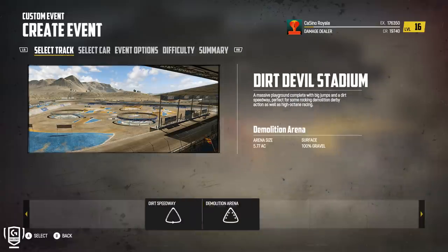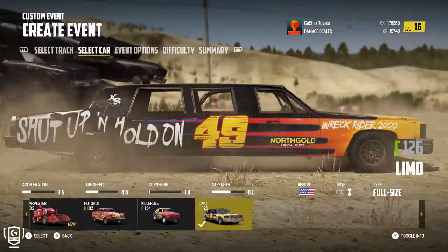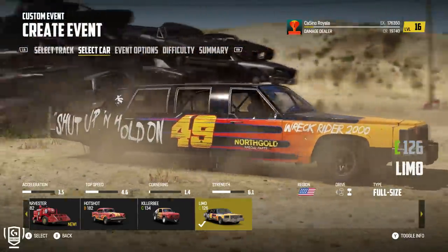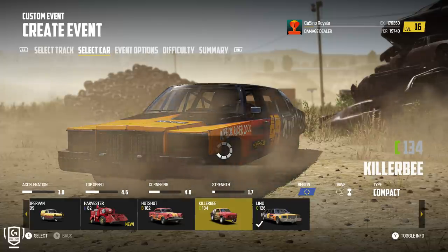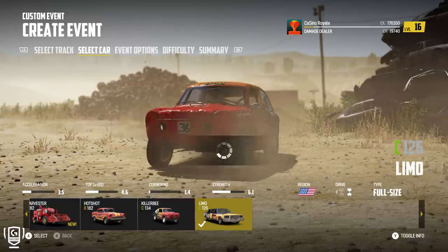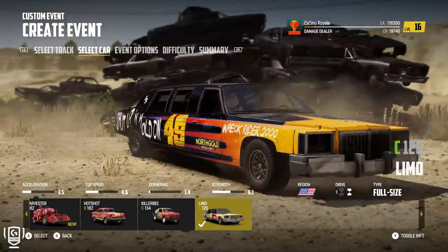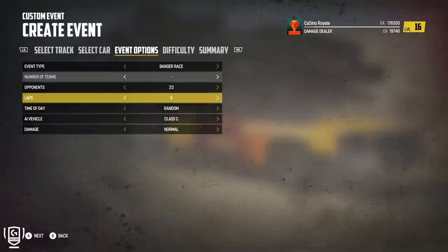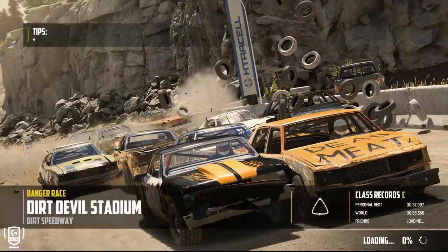Shall we start? We're going to start with a chaotic circuit. I have got the limo — I got this unlocked this morning. Naturally, I think we're going to have to have a go with this. This is a C-class vehicle, rated fairly similar to the Killer B. And while the Killer B handles much better, this thing is tough — this thing is seriously strong. These are all unmodified at the moment — this thing is an utter brute. We're going to go six laps, C-class cars around this mad little oval.